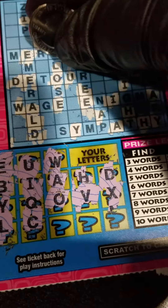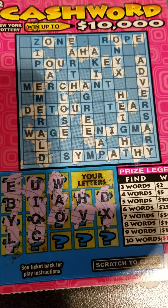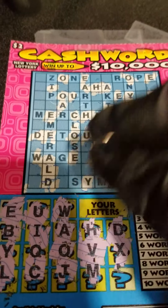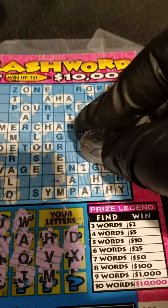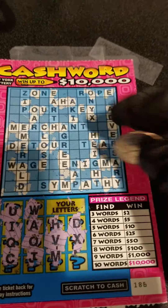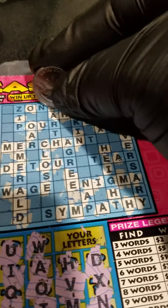Then we have a C, and I think that's probably it for the C's. There's no J's. And M — Close for Merchant, and Sympathy, and Enigma. And the last letter — even though I think we know where it's going to lead us — is the letter M. One for Enigma, one for Ken, and one for Zone. And I think that might be it.